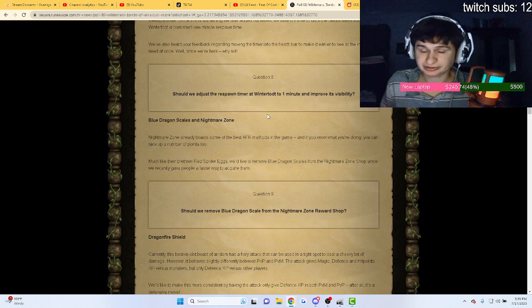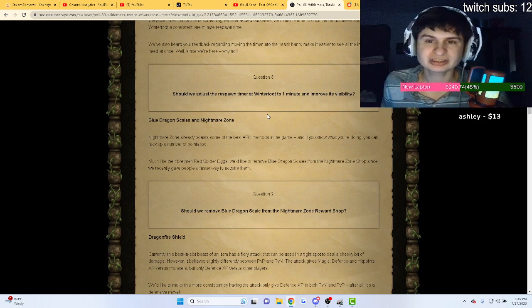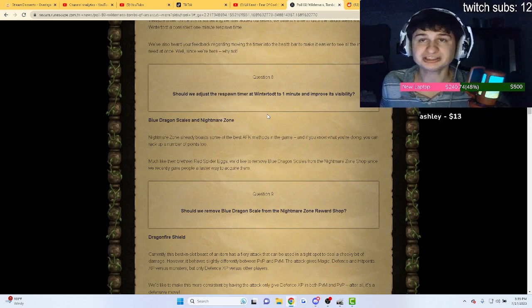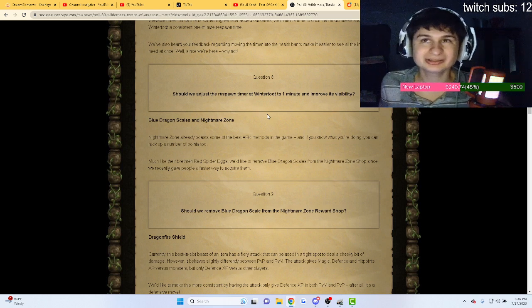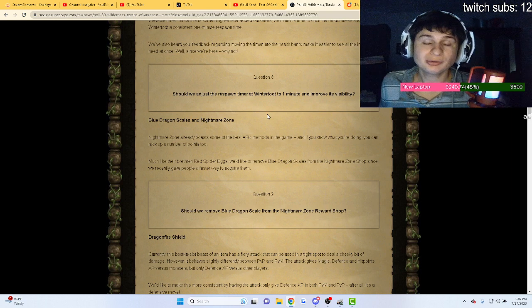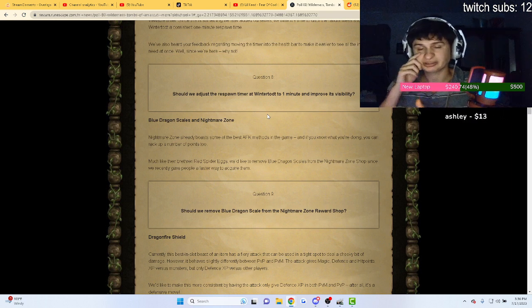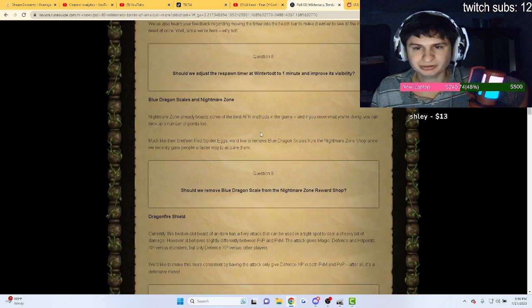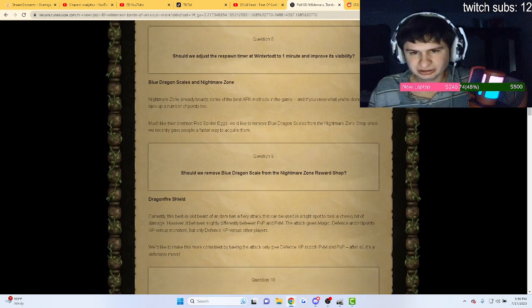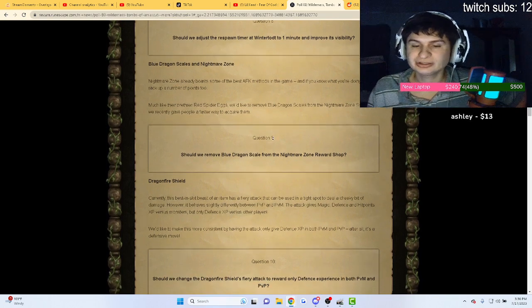We're gonna go over some updates because there are some huge updates regarding the wilderness — they want to change the wilderness, especially with new wilderness bosses. But first, let's go over the Nightmare Zone changes. They want to remove the blue dragon scale from the Nightmare Zone shop, which is a good thing.